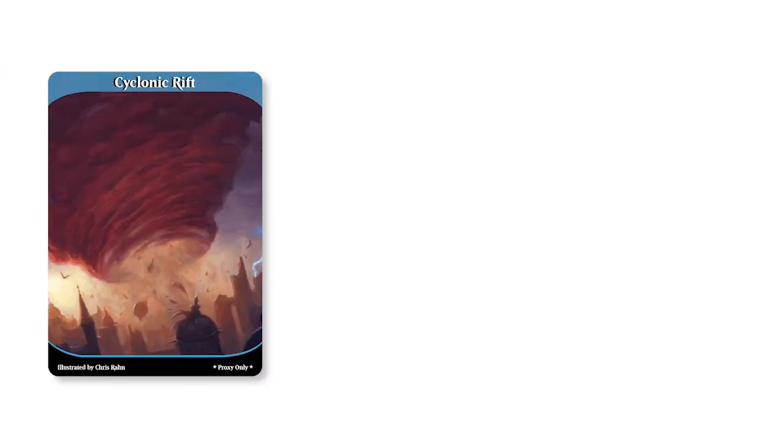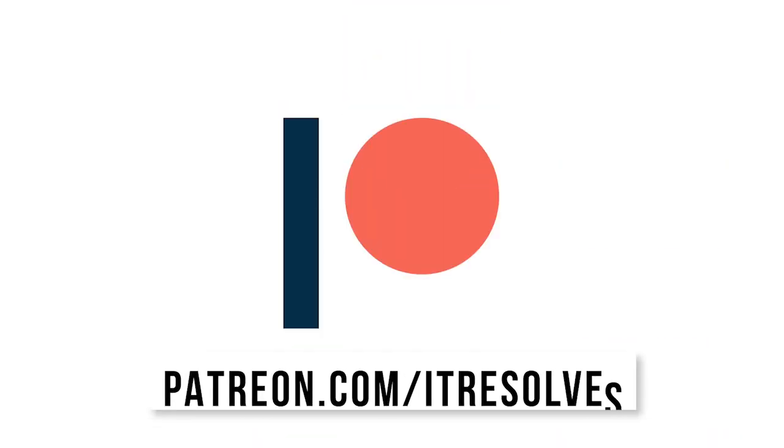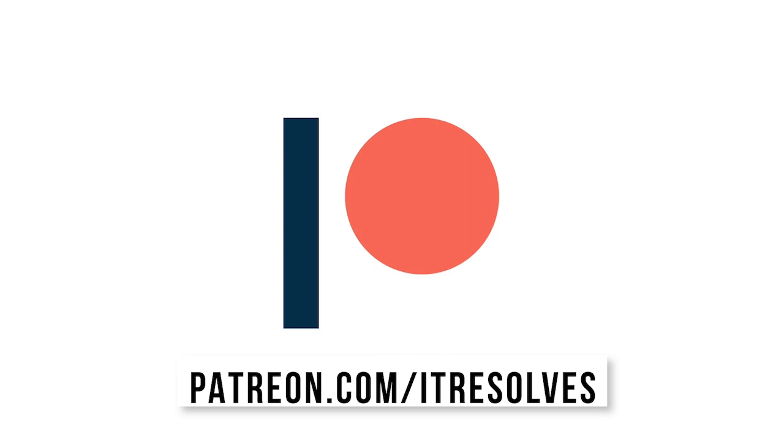What's up guys? The May Patreon rewards are now available — Cyclonic Rift, Jace the Mind Sculptor, and Avacyn Angel of Hope are all available through the end of the month. If you'd like to support our channel and pick up these sweet proxies, you can do so at patreon.com/itresolves or by clicking the link in the description below.